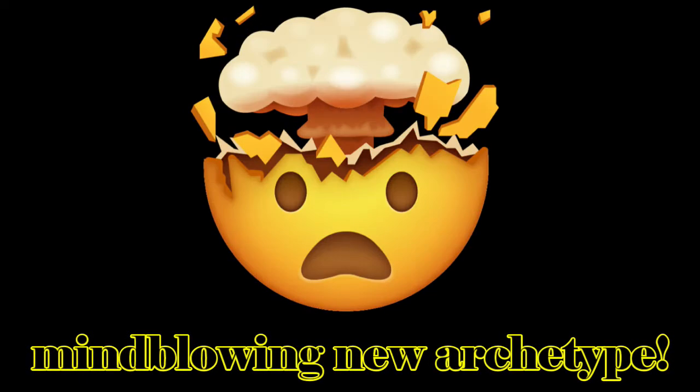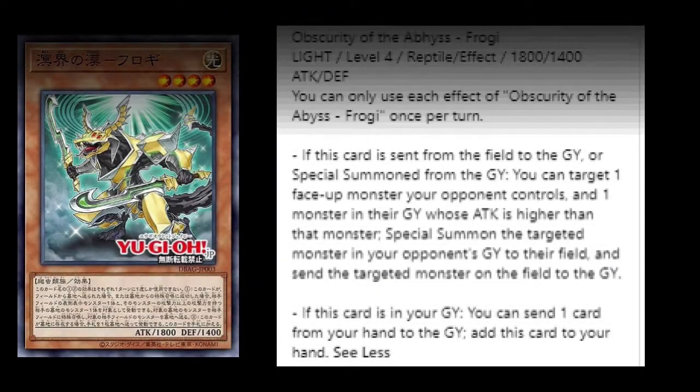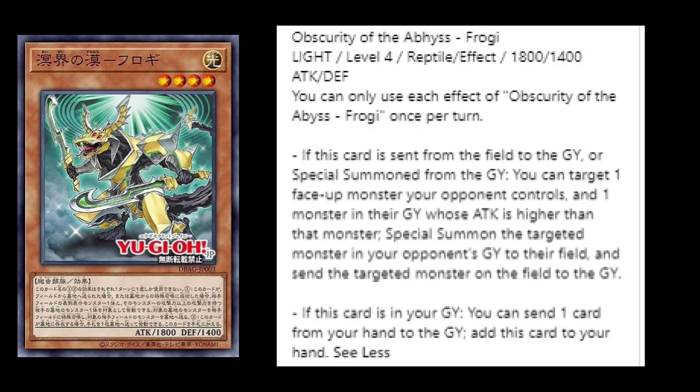Naya can also bring itself out of the graveyard similarly. Moving on to the third card — Obscurity of the Abyss Frogey, a Light Level 4 Reptile effect monster with 1800 ATK and 1400 DEF, so it's a bit of the beater of the deck. Each effect can only be used once per turn. If this card is sent from the field to the graveyard or special summoned from the graveyard, you can target one face-up monster your opponent controls and one monster in their graveyard with higher ATK, special summon that graveyard monster to their field and send the field monster to the graveyard — a Freaky Friday body-switch effect. The other effect: if this card is in your graveyard, you can send one card from your hand to the graveyard to add this card to your hand, like Sinister Serpent.